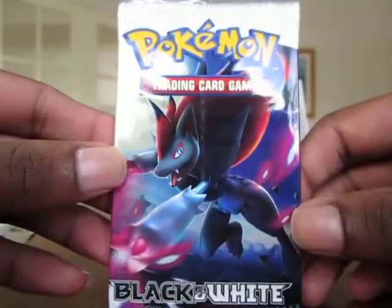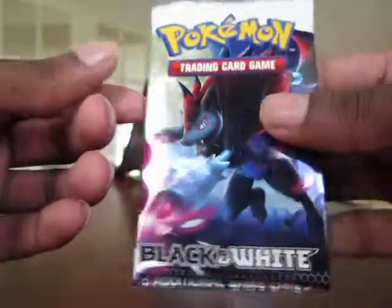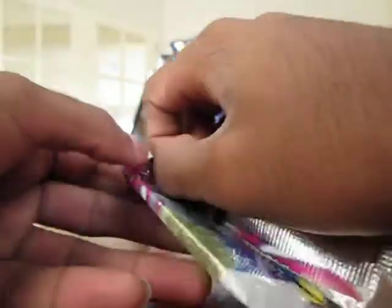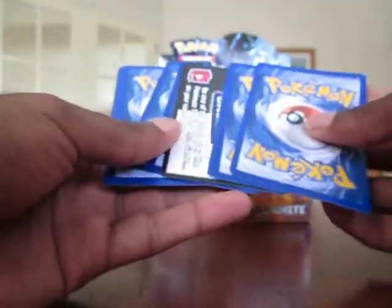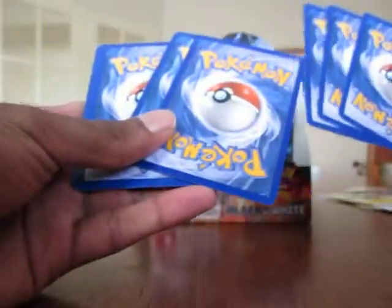Black and white Zekrom — obviously black and white. Like I said, I'm a destroyer of packs, can't really open them cleanly.